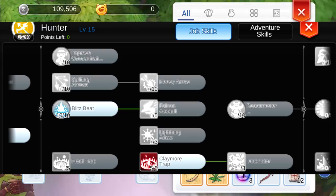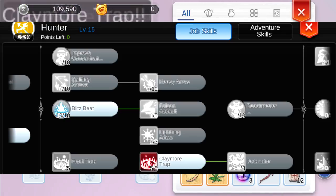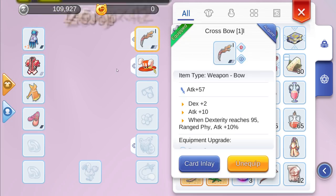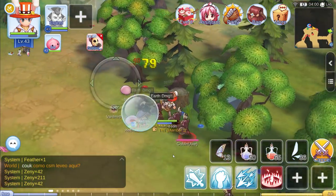The rest of your skill points, in this order, need to go into Blitzbeat, Falcon Assault, Beastmaster, and finally Improved Concentration as your last skill. I will tell you later why that is.